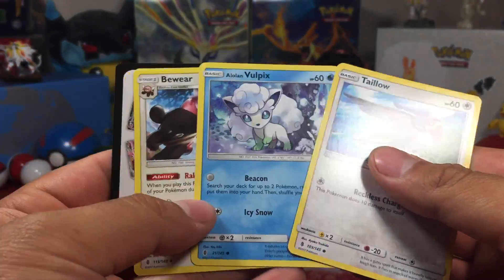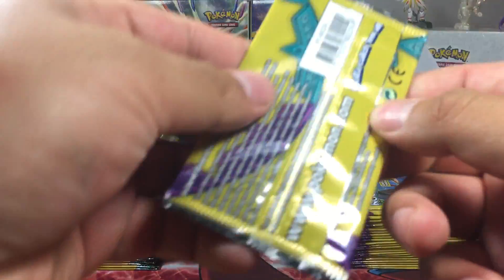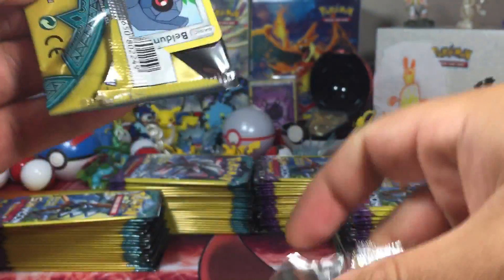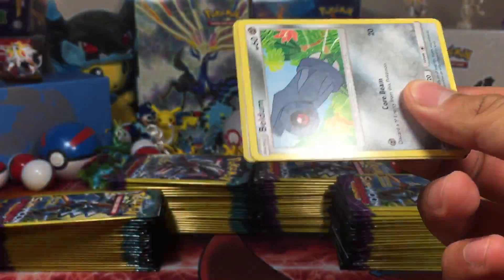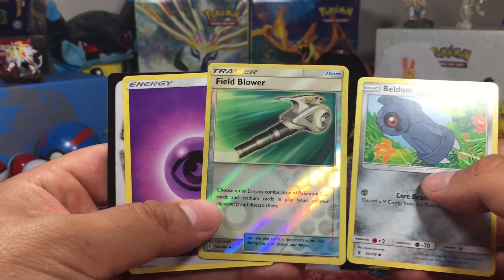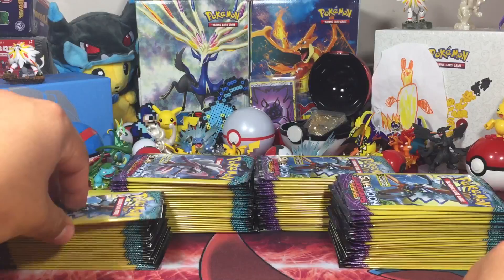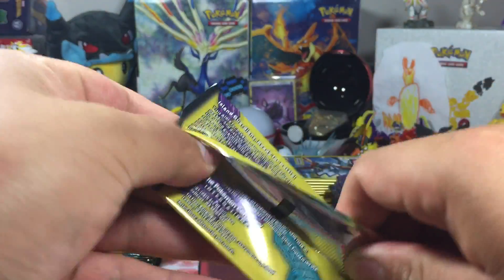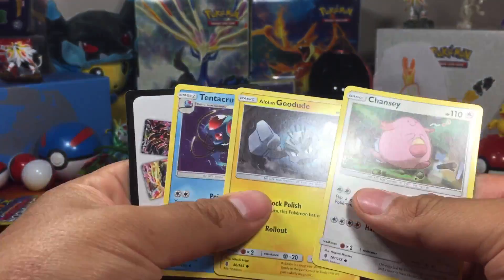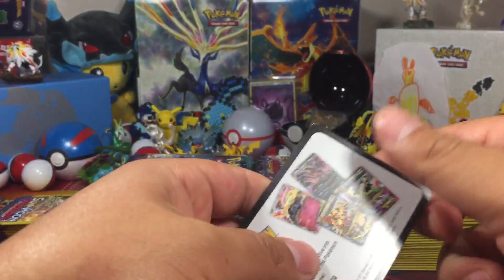Second pack. We got the Alolan Vulpix. I missed out on that promo for Toys R Us. Oh well, we can't get them all — even though that's the objective. And we got a reverse Field Blower, first reverse. Got packs flying everywhere. Alolan Geodude making an appearance.